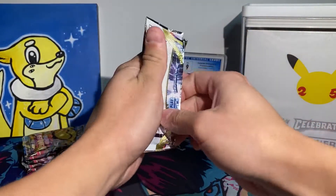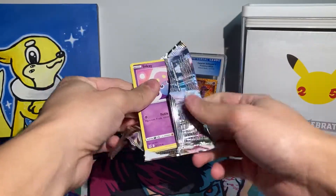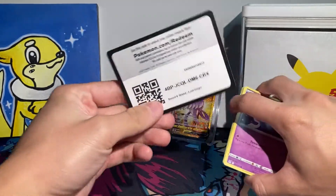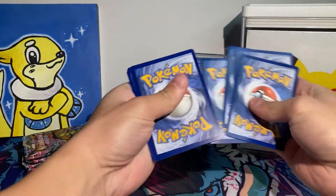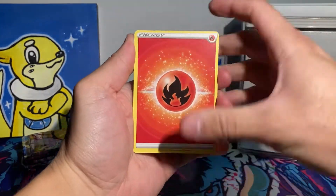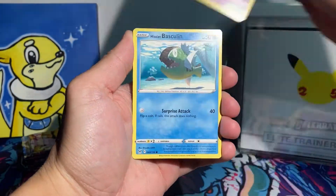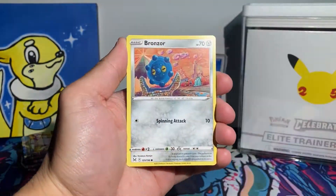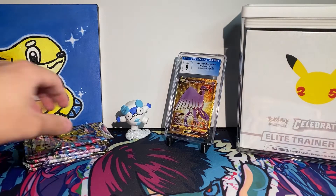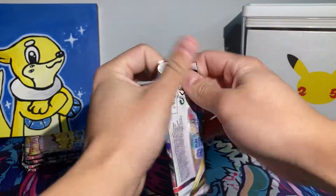Into our second pack. I love these main series sets that include a Trainer Gallery — Astral Radiance, Brilliant Stars, and of course Lost Origin. Hopefully that Trainer Gallery can come through for us. It just makes the pull rates so much better when opening these sets. It's not like Evolving Skies or Chilling Reign — there's a chance you could pull something really good, and the Trainer Gallery can potentially come through if the rare slot does not.